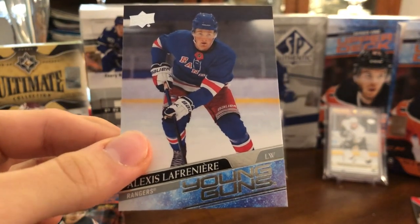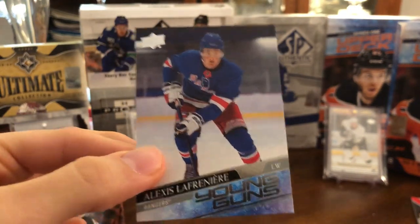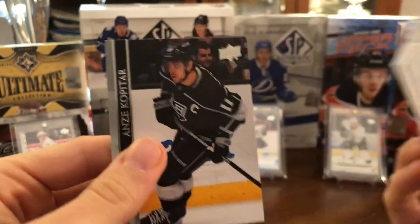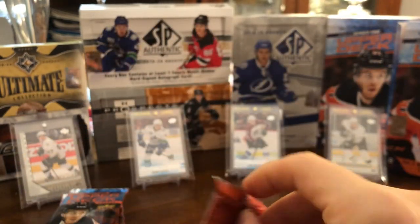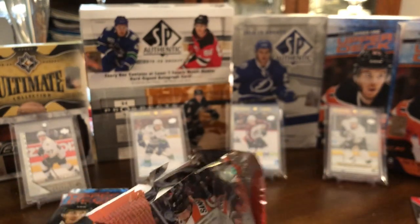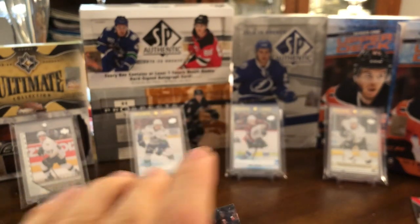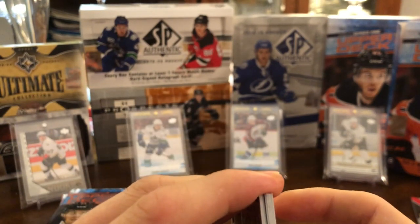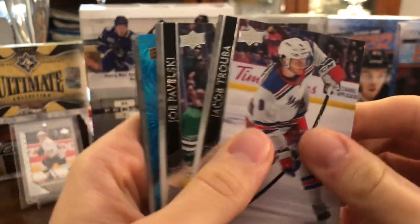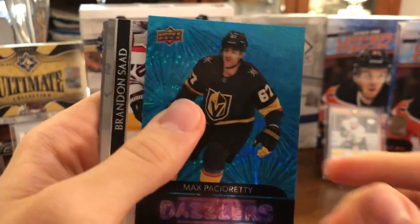That's amazing guys — let's go, Alexis Lafreniere! The other two base cards in the pack are Robert Thomas, Ryan O'Reilly, and Andrei Kopitar. I said at the beginning of my breaks, as long as I got him I'd be happy — so I am happy. Now the objective would be to pull a hobby exclusive, which we haven't hit yet. Nikita Gusev, Quinn Hughes, Jacob Trouba, Joe Pavelski, and one of these Dazzlers of Max Pacioretty.